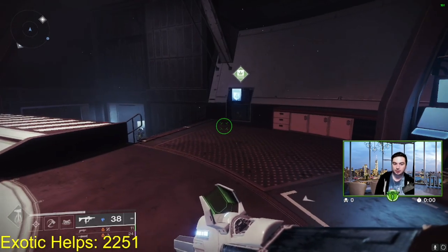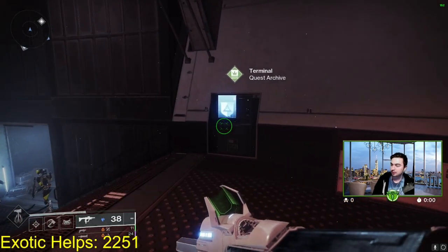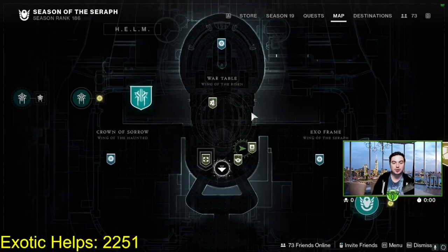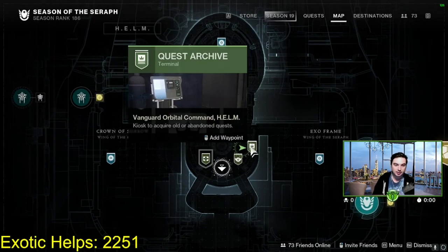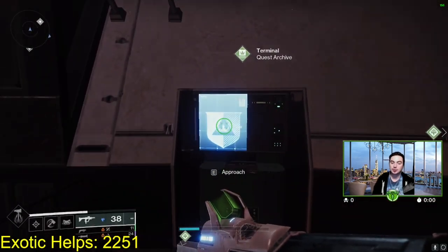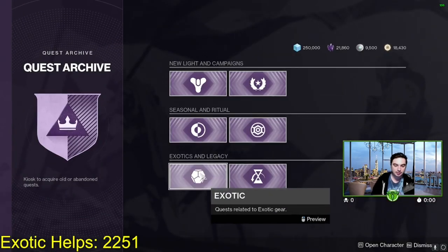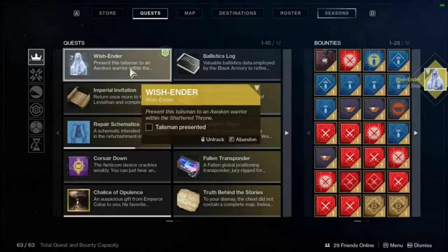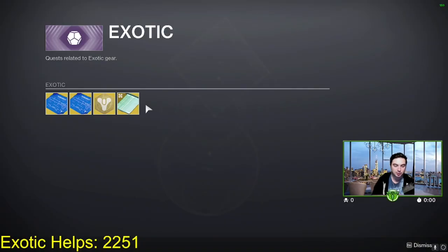If you're looking to get Wishender in Destiny 2, you do need to own Forsaken. What you want to do is go to the Helm or the Tower and go under the Quest Archive. Under Exotics and Legacy you will see the Wishender quest. I already have it but I'll put a pop-up on screen - it will say Wishender and then it will say 'Present Talisman to a Woken Warrior.'